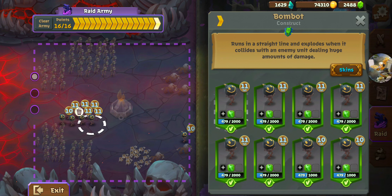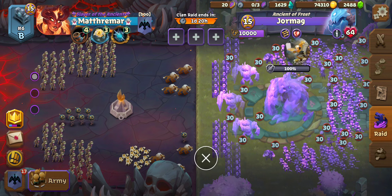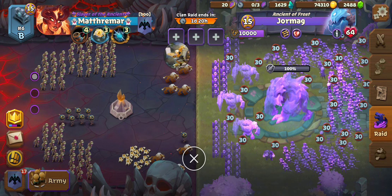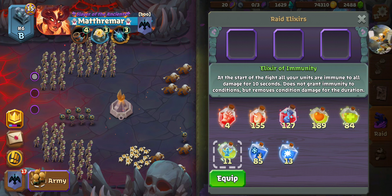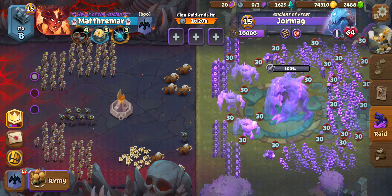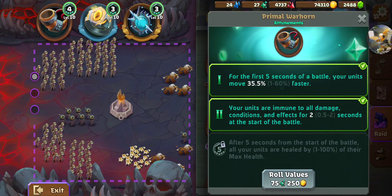The Immunity doesn't soak that Wounded debuff — the Primal Warhorn one doesn't. You could use the Elixir of Immunity if you wanted to; throw that on and you'll be just fine, you won't have to change anything. But if you don't want to spend any Elixirs, then you might as well go for that second Ascension.